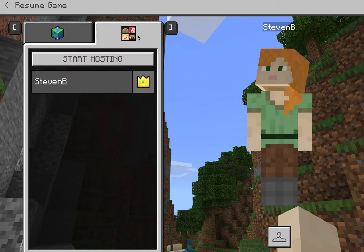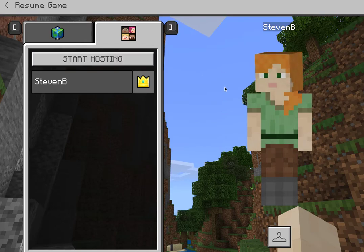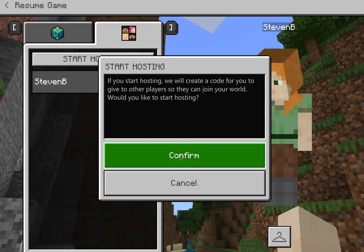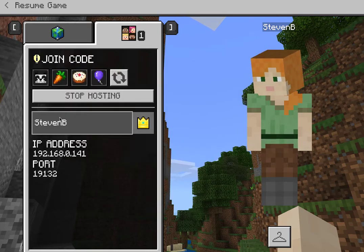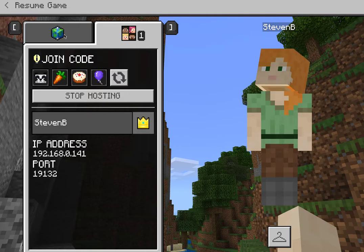With this button here, if I want to actually start hosting a game — that is, inviting students in — I can start hosting. You get an actual join code. And instead of numbers, this code uses words: panda, carrot, cake, and balloon. So when students log into their Education version, their teacher will share a code like this that they use to be invited into the world.